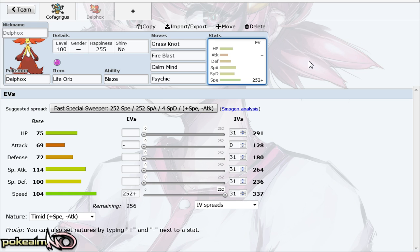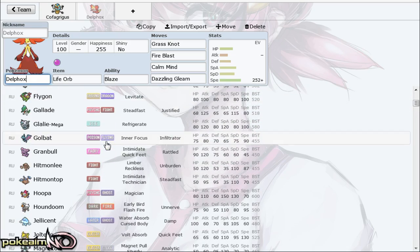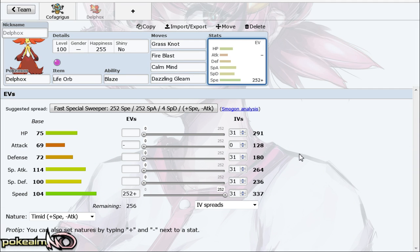If you're running calm mind, run Grass Knot over Dazzling Gleam, because Psychic is already going to hurt Flygon a lot anyway. Plus-one Grass Knot allows you to hit the likes of Slowking, Alomomola, and Slowking for more damage. Delphox is hindered by Diancie and Slowking, two of the best Pokémon in the tier. Its psychic typing makes it prone to pursuit trapping, which is common, and with Dugtrio on the rise — being faster than non-scarf Delphox — being trapped is pretty bad as a sweeper.